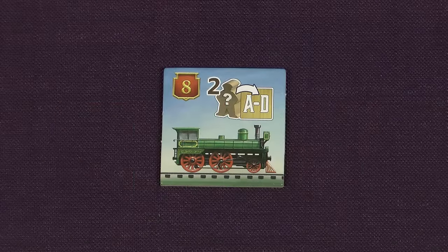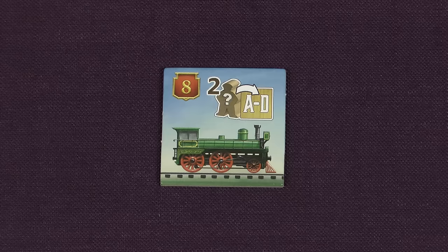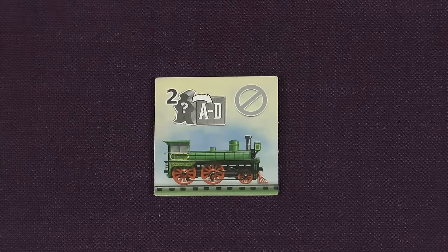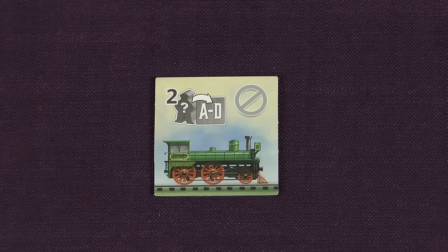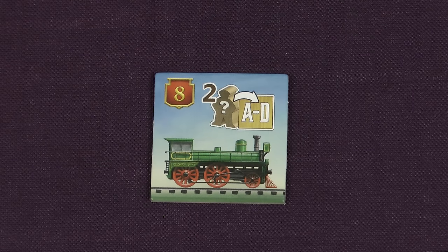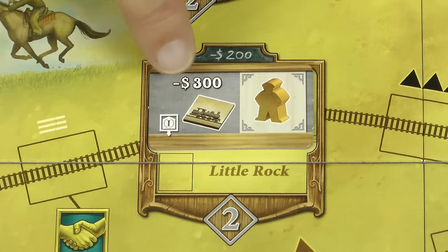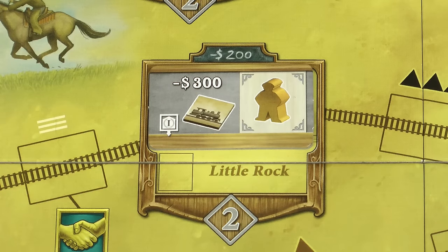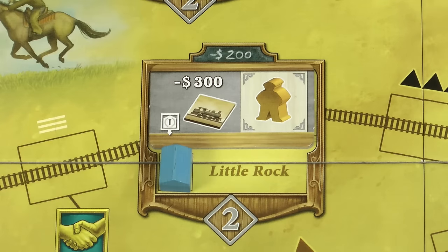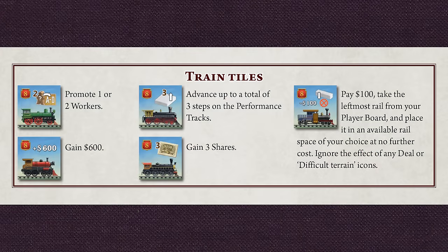You start the game with one train tile. Anytime during the game when you perform an action or bonus with this icon you may flip over one of your trains — you may not do it at any other time. If the train you choose to flip is face up you get the ability printed on it and then flip it face down. Once flipped the train tile does nothing, but on a later turn if you're able to flip a train again you could flip it back face up, which allows you once again to use its ability. Any train tile face up at the end of the game is worth 8 points. To get more trains, each time you see this icon you get to take a new train. For example, if you're the first player to build a station in a certain city you may buy a new train tile for $300. You can have the same type of train more than once and there's no limit to the number of trains you can have.